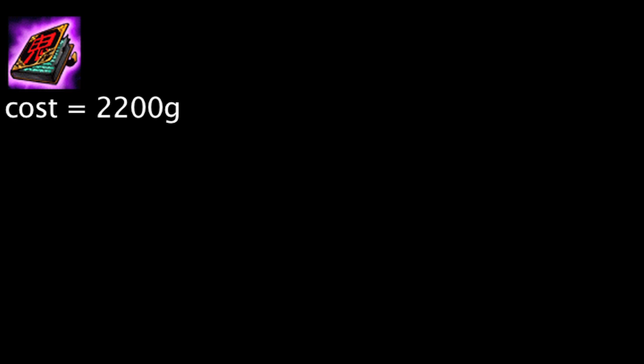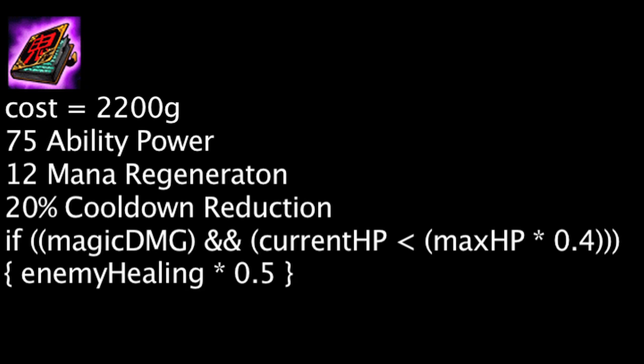The Morellonomicon costs 2200 gold and will grant 75 ability power, 12 mana regeneration, and 20% cooldown reduction. It will also inflict an enemy unit with Grievous Wounds for 4 seconds, which will reduce a champion's health regeneration and any incoming healing effects by 50%. This effect will only activate when a champion is dealt magic damage and has less than 40% of their maximum health.